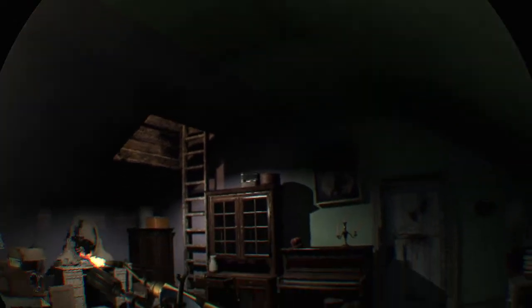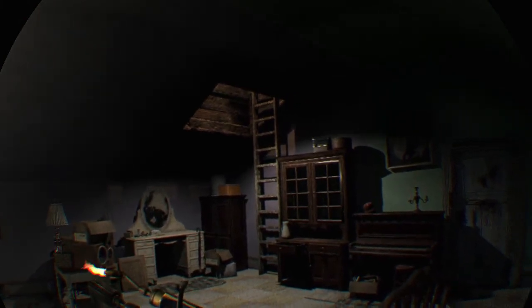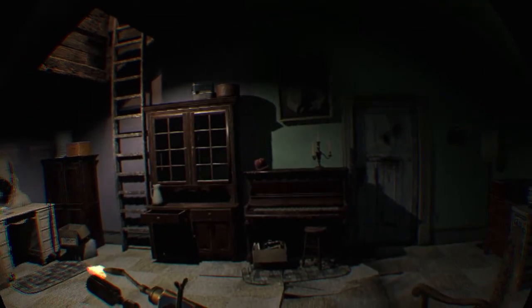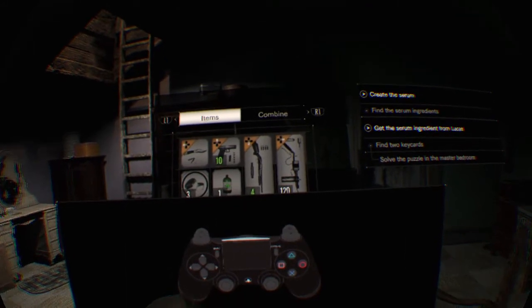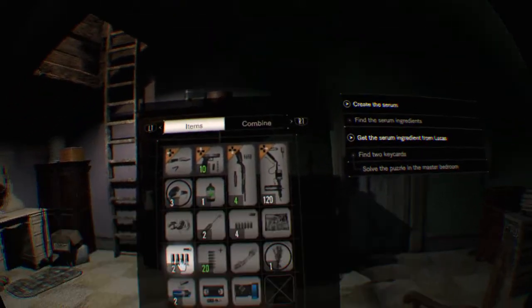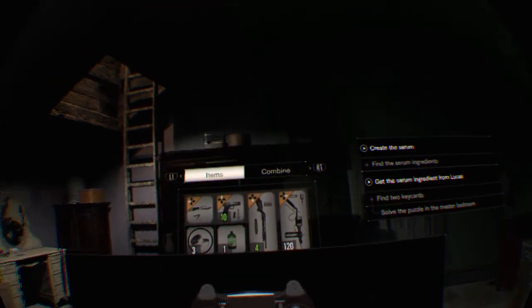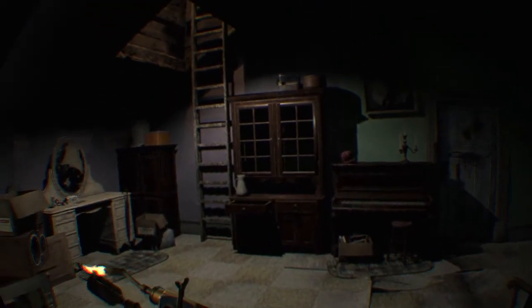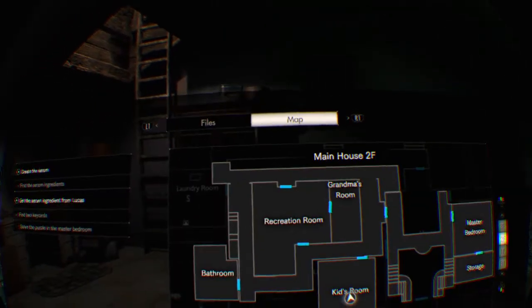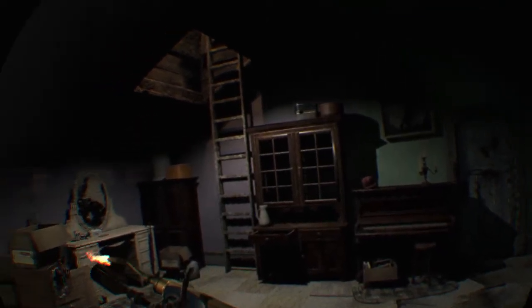Someone told me there's a map in this game - I've never seen one. Let's check the pad - hold the pad. Someone said on the pad there's a map. That's a map for the Move controller - what the hell? Someone told me if you press a certain corner of the pad you can open a map. Oh there's a map! Bloody hell, I've been playing the whole game and you've got to press the left side of the pad. How are you supposed to know that?